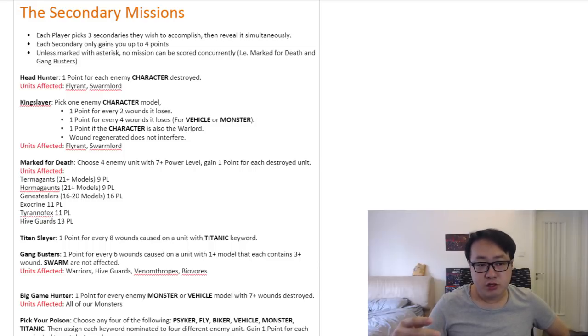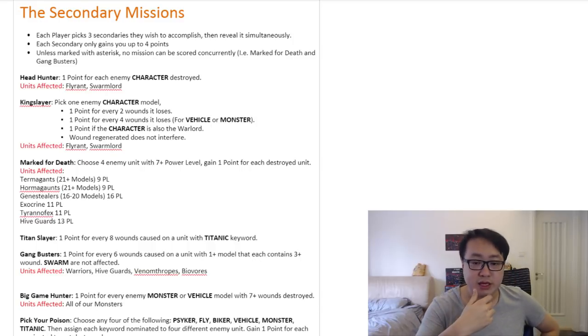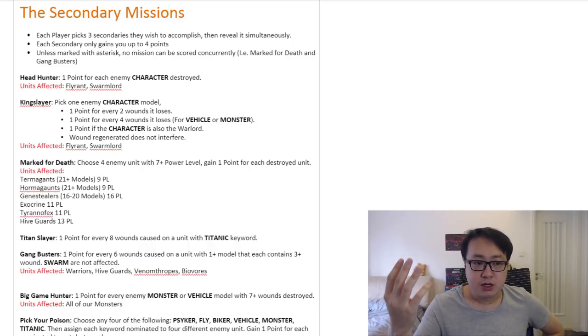Say you have two Flyrants and a single Swarmlord, and nothing else — maybe a Neurothrope or an Old One Eye, both with the character keyword and less than 9 wounds so they're harder to target. But you have three very visible characters. Do you want to make this trade? Do you want to choose this secondary mission? You can kind of lure your opponent into doing so.